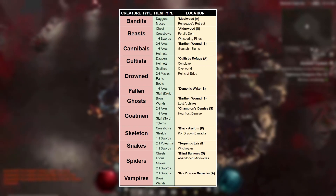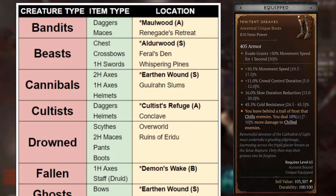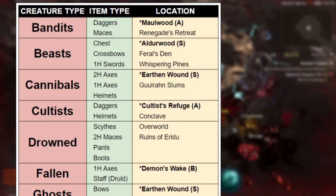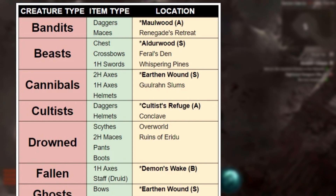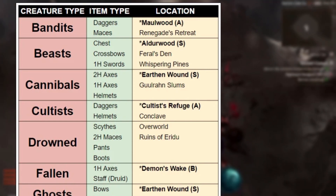For example, if I really want a pair of Penance Greaves, we'd look down the list and see the only enemy type prone to dropping boots are the Drowned. Unfortunately, they don't have any A, B, or S tier dungeons, so we'd be looking at either farming the overworld or Ruins of Eridu.